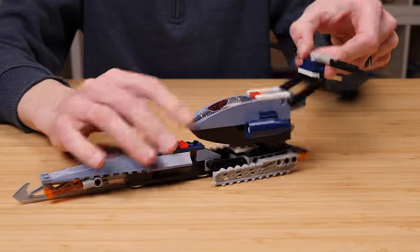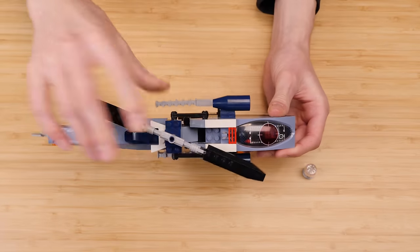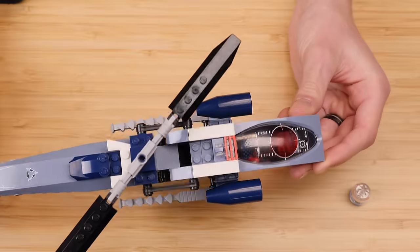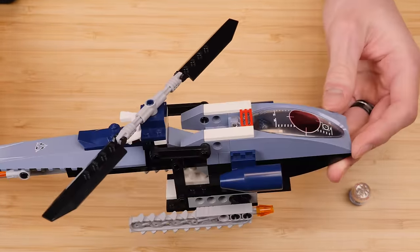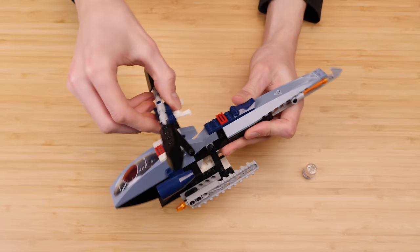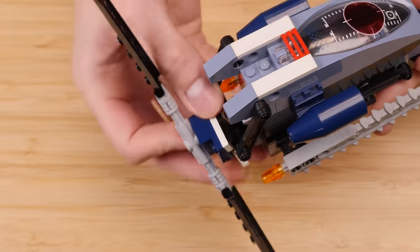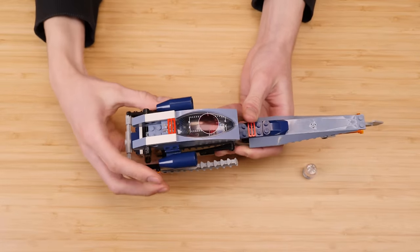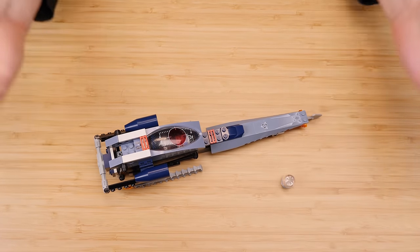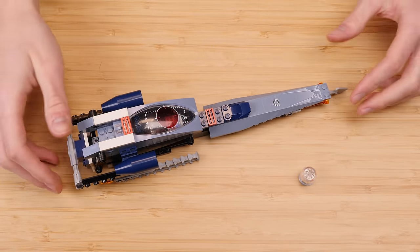Look at it — that is incredible. My mind is blown by this thing. It's really, really effective use of not that many parts. Definitely the strongest transformation of the theme and therefore, in my opinion, probably the most successful set of Mission Deep Freeze. You can see this piece will lock that turntable in place. No villain included in this set, just the ice orb, but what more could you ask for? That is really cool.